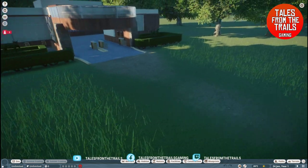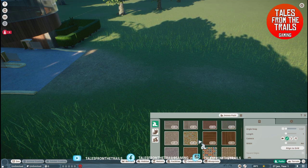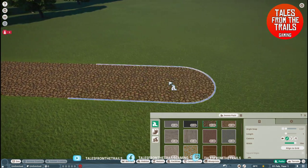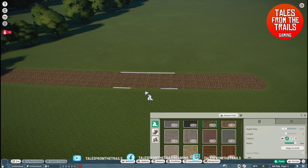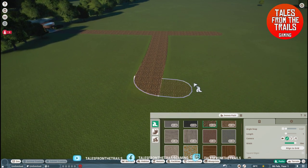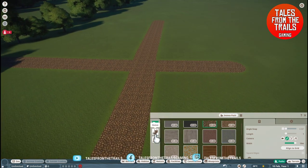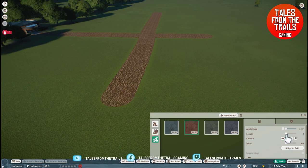Before we get animals we need staff buildings and we do need pathways. We're going to build some pathways. I'll just stick with that one - it looks fine, it's pretty big as well. We'll make that wider because there will be a lot of foot traffic. We'll bring it all the way out to there, and from here I'm just going to bring some little areas off so we can build guest facilities on whichever side we choose to build our enclosures on, or the opposite side. I have no idea as yet.